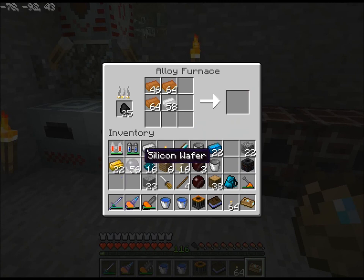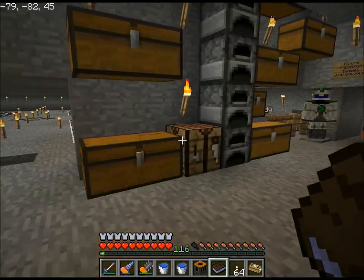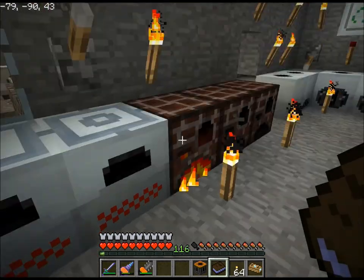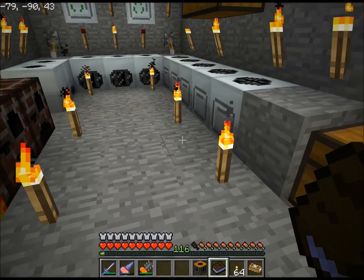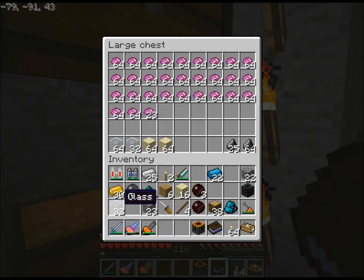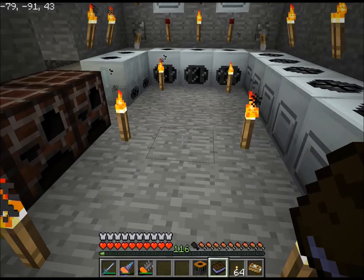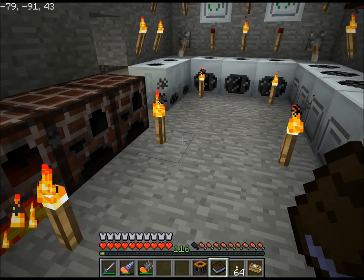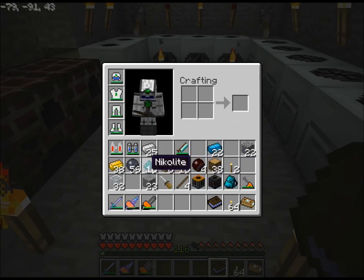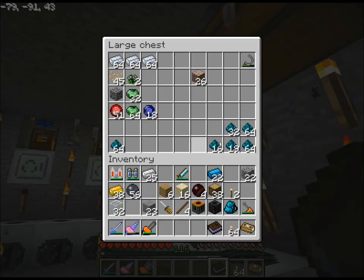That's still making tons and tons of that stuff. I can put my buckets away I suppose. So now what? I've got the retriever, sorting machine. I'm gonna have plenty of pipes because pipes are just brass and glass. Looks like I'm ready to actually go build a sorting setup. So that's good.